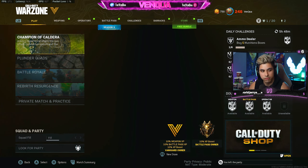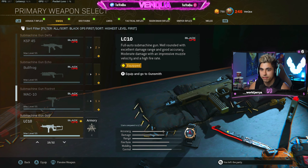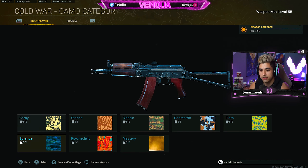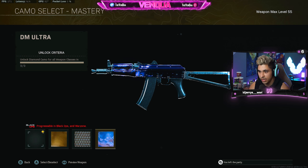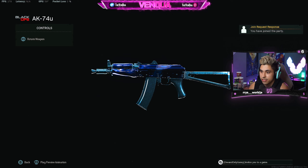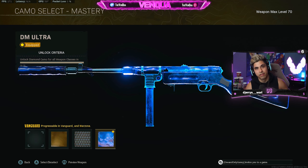Back out, then go back to Warzone. The gun isn't there yet, but go to the SMG you want to put the camo on. Say you want to put Dark Matter Ultra on your MP40 — go to a Cold War gun, customize, have DM Ultra there, select it, then preview the weapon. Then have your friend invite you to a Modern Warfare lobby again, accept the invite, and you get Dark Matter on your Vanguard gun.